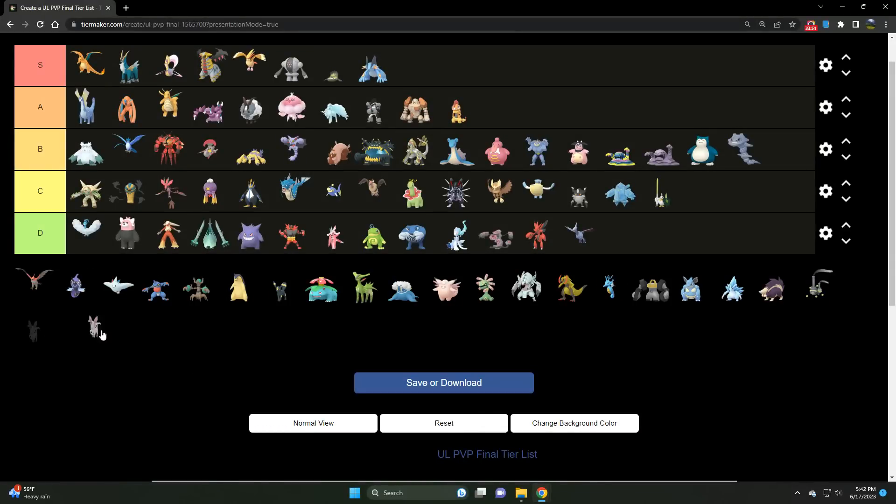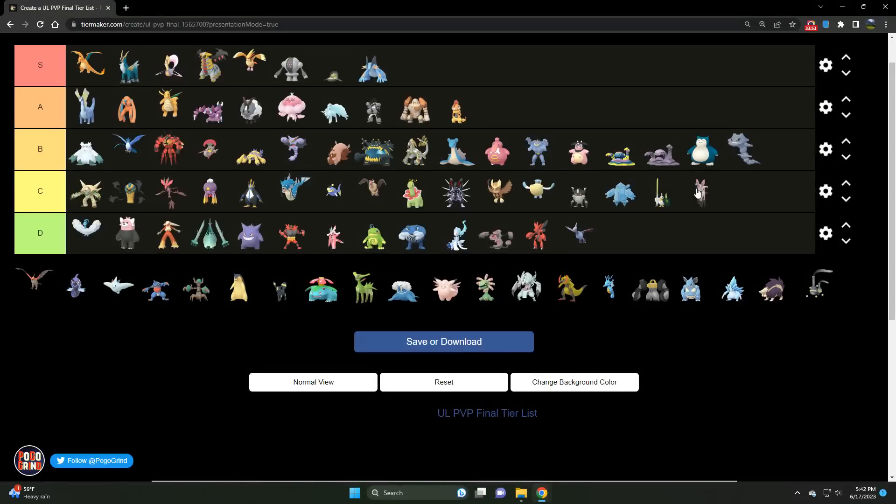Moving on to Sylveon — if I want a Charmer I'm just going with Alolan Ninetales, plain and simple. We'll see if Sylveon can get Steel coverage in the form of Mystical Fire — it can learn Fairy Wind — but until we see something like that, it's just another Charmer that's not as good as Alolan Ninetales. If you don't have the resources, Sylveon is a great budget option.